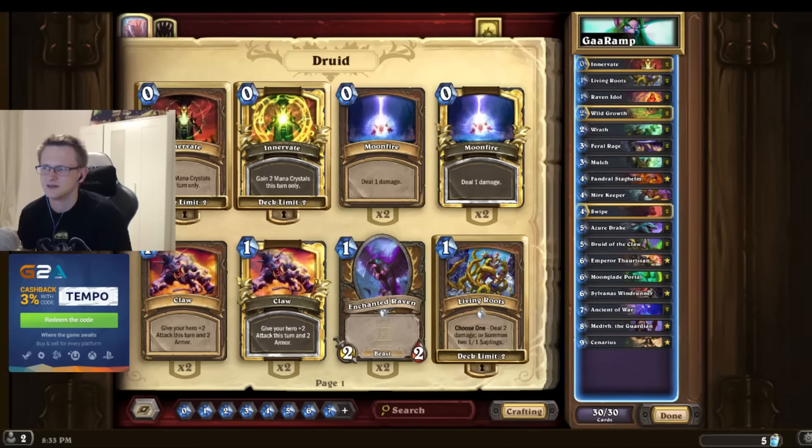Hunter is becoming more and more popular for some reason. Rogue is also playing a lot of hucksters and just token minions, so you can use Living Roots against that. And against tempo mages obviously - it feels like it's necessary to have that card.